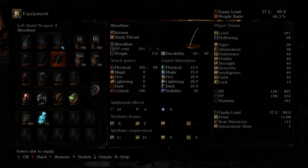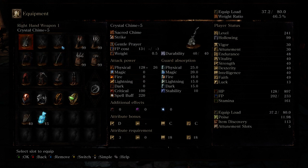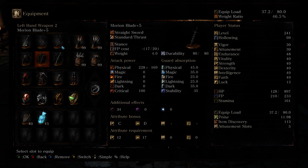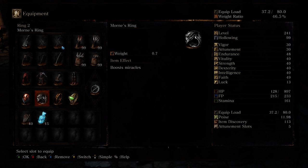Bloodlust gives you a big buff - I don't remember how long. Anyway, this is how it goes: I use the Rose of Ariandel, which activates the miracle buff, and then I use Bloodlust to get me down to Red Tearstone Ring range, which also activates the Morion Blade. And of course my miracles are boosted naturally.